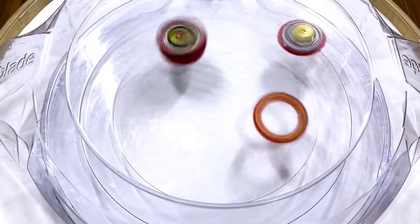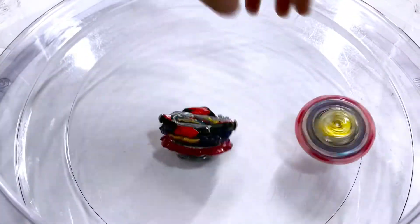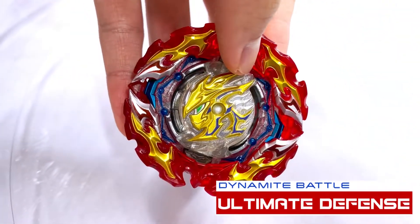3, 2, 1, go. The armor didn't come off but the speed gimmick has activated. Dangerous Belly looks like it already lost a ton of stamina, and that one does put our ultimate defense combo in a spin finish. 3, 2, 1, go. And that last one does put our ultimate defense combo in a knockout finish.